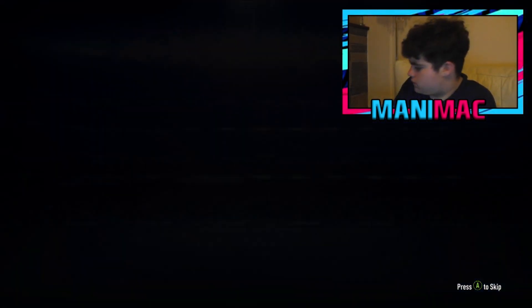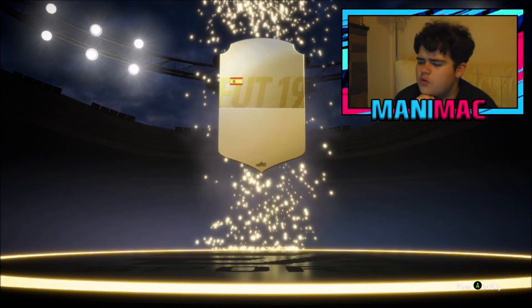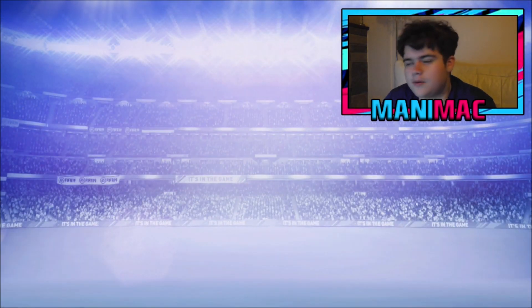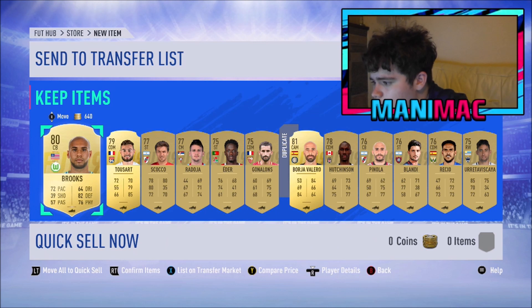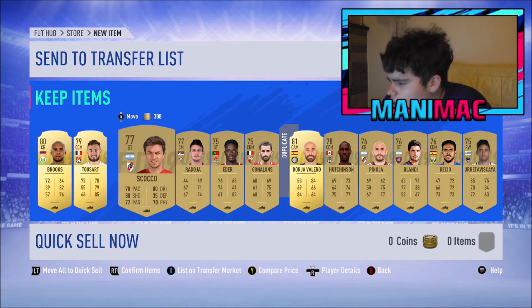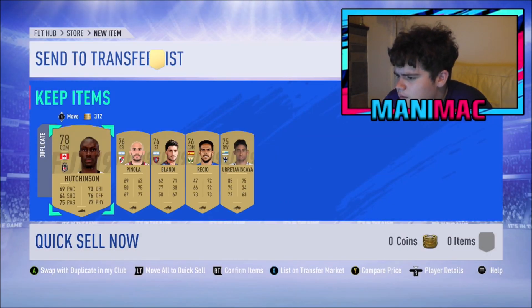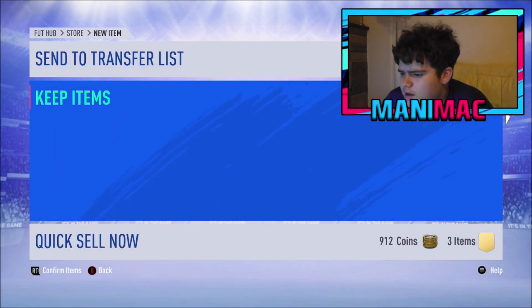Starting with the premium gold players pack - it's not an 86 plus but it could be a board drop. Not a board drop, but we did get Borgia Valero - not really that great. Along with Borgia Valero though we did get Brooks Tussard, so not the worst. We'll keep him for his pace and get rid of the rest.